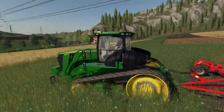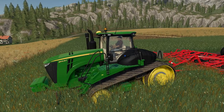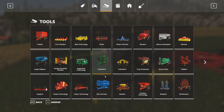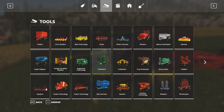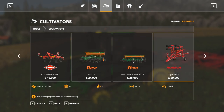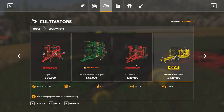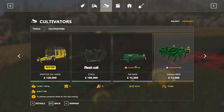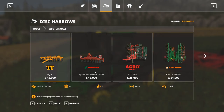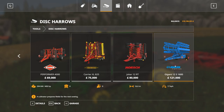Some of the issues are how it actually performs in the field and what connects to it. Let's take a quick look in the shop. So cultivator-wise, we've got the Horse Tiger Six — the Amazon would not fit, the Cruiser 12 we're using, the Bednar, the Flexi-Coil — those are the only cultivators that would fit. Disc harrow has a similar issue: the Performer 4000, the Väderstad Carrier, and the Lemken.